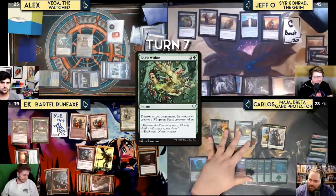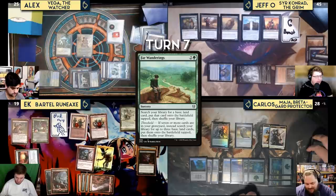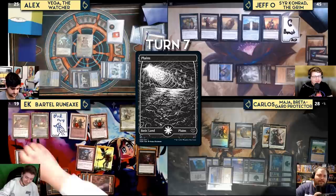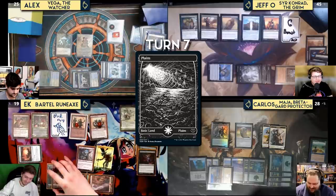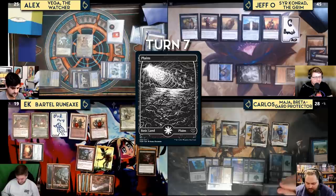Carlos pays three and casts Far Wanderings with threshold, searching his library for three basic lands — a Forest and two Plains. He notes he doesn't know if losing 12 life to Jeff was worth it. He plays another Forest as his land for turn and passes, noting he's running out of basics.